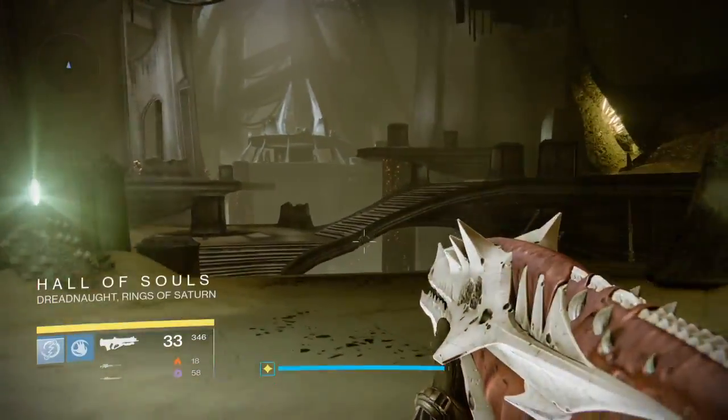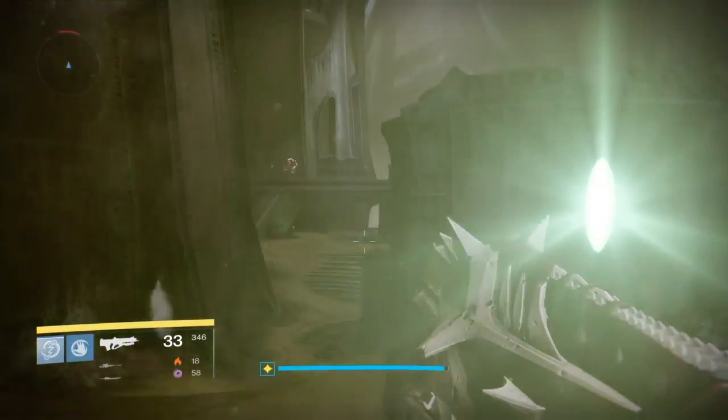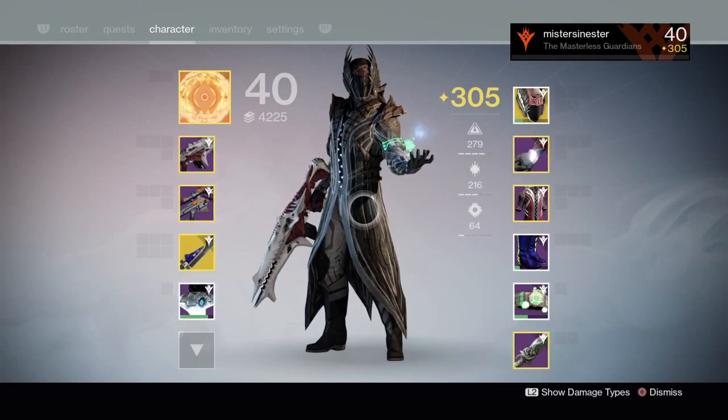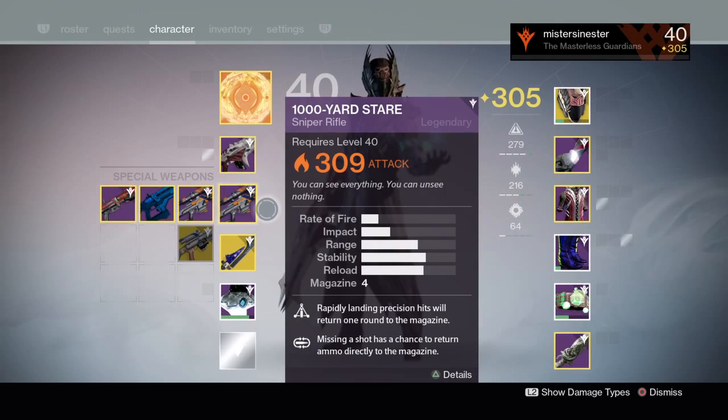So it changed a little bit. It used to be determined by your individual weapon attack value and your impact, but with this new version all your attack damage is determined by your overall light level.